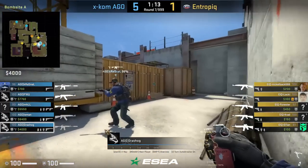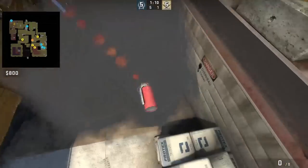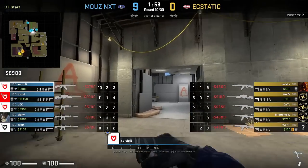Grasshog molotovs ramp sandbags by staying on top of the coil short, aims as shown, then left click throw. Aggo uses this molly to deal with the pesky headshot sandbag ramp angle as they push and retake ramp.